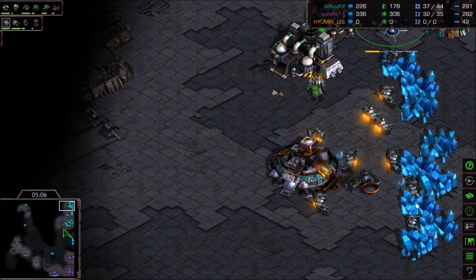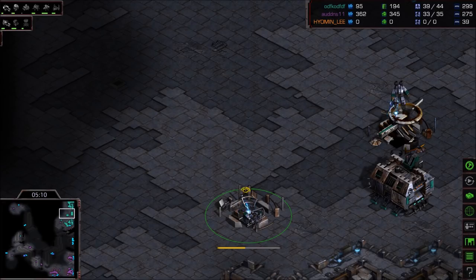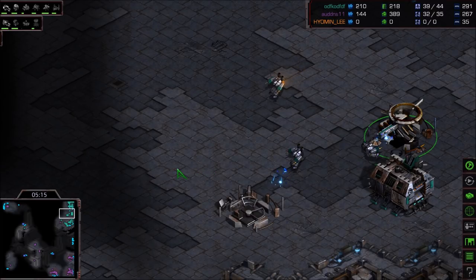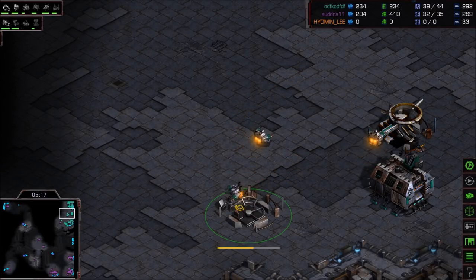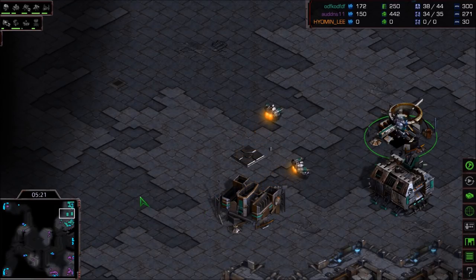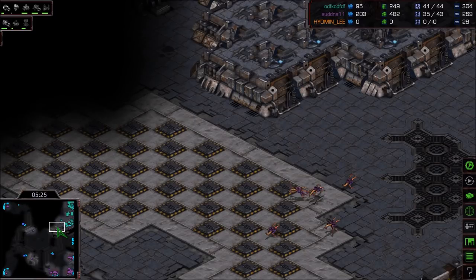Flash is getting an armory — pretty quick armory here. Is he going for a factory? Nope, that's a starport — he already has a factory. But he's going double starport here. Wait, no — that's a barracks. So one starport. I really wish I could tell what buildings were in the earlier stages of construction.